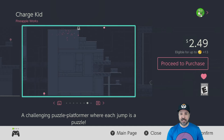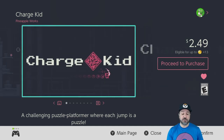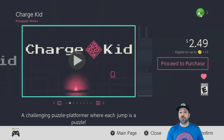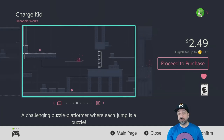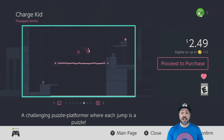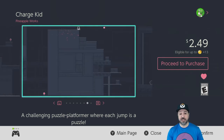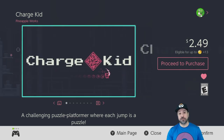Despite its minimalism, Charge Kid manages to use those simple elements in such an original way that it really surprised me — I fell in love with this game when I played it. I actually have a full review on my channel, so I invite you to check it out before purchasing. I gave this game a hidden gem rating, which is the highest rating I give, and it's all in a package that at regular price is only $2.49, which is an amazing value if you appreciate difficult puzzle platformers.